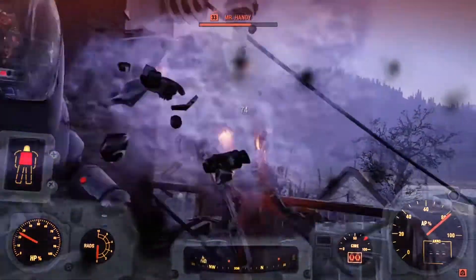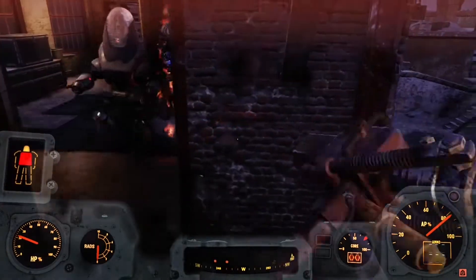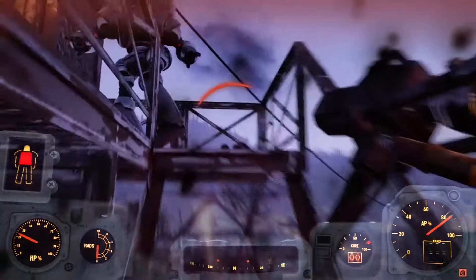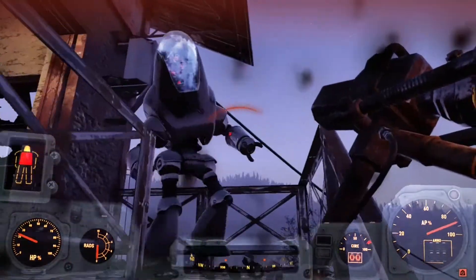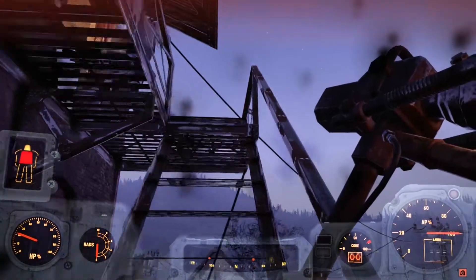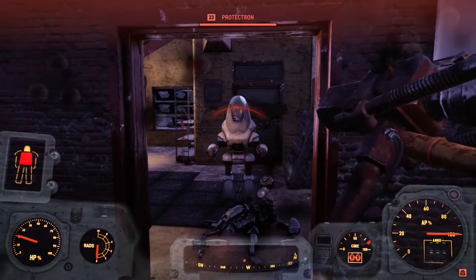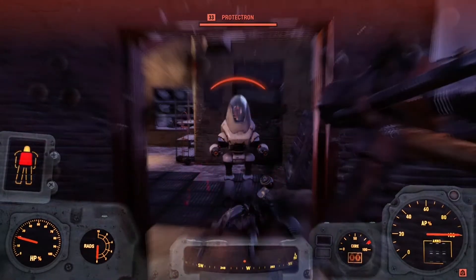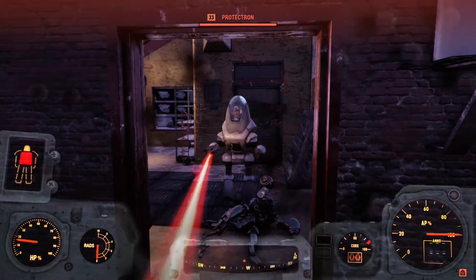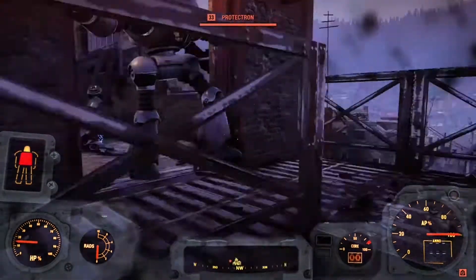Now that's actual ballistic damage that Mr. Handy's doing. So you can see there — they will do some damage, but as you can see, he keeps on shooting at me, and my fusion core is nearly full. Not my health, but my fusion core is. Let's keep letting him do that a few more times — it should trigger. I say it should, but it probably won't. It's probably glitched.